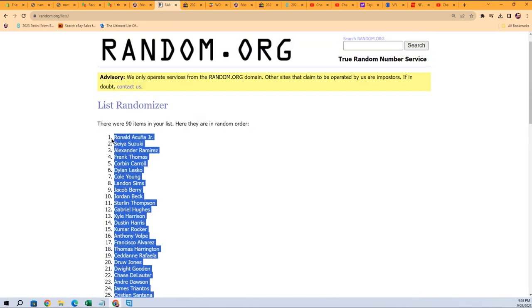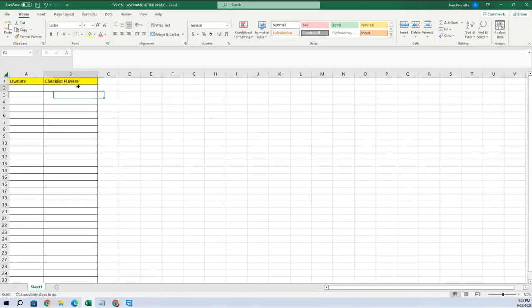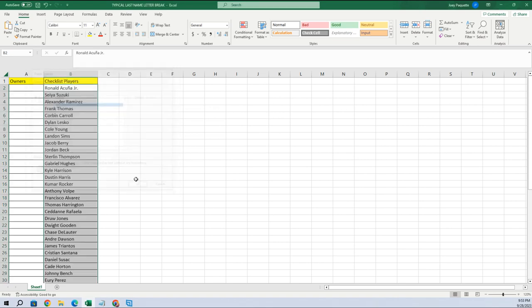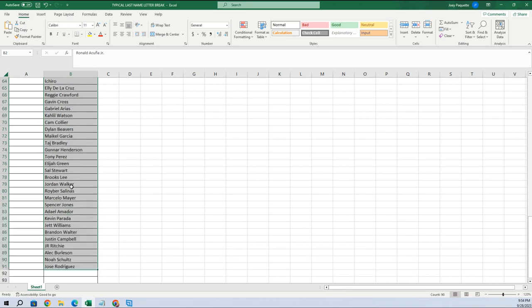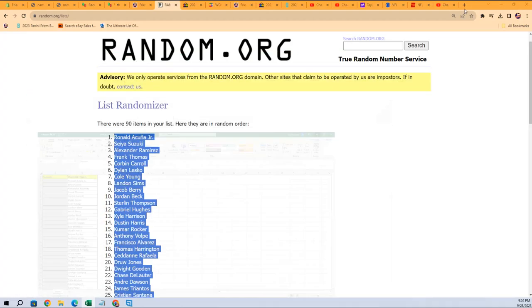That gives us this list here with Ronald Acuña Jr. at the top. We're going to copy that list and bring it over here, paste special text into our checklist players area. There we go. Now we're going to do the same thing with the owner names — match everybody up with a player.